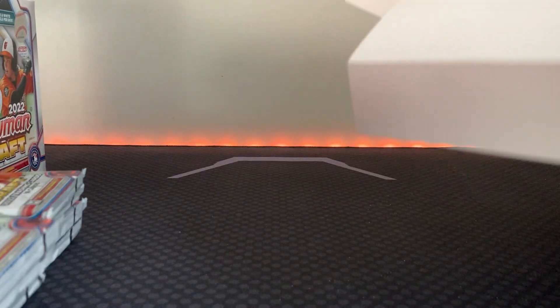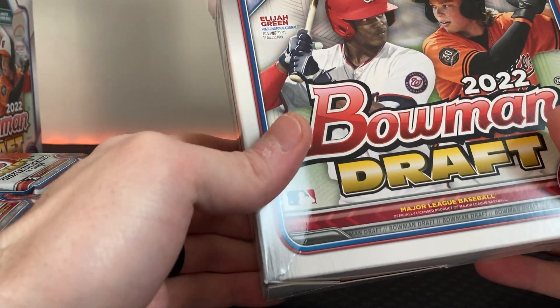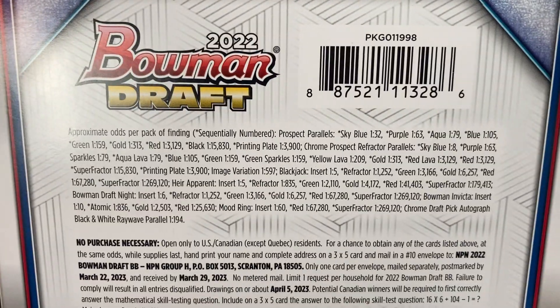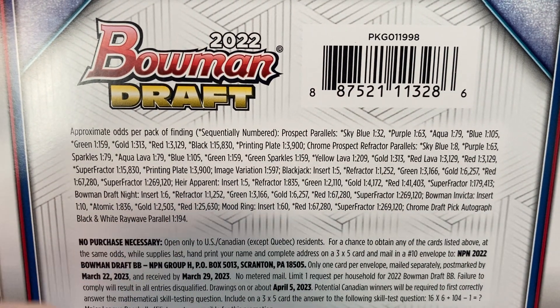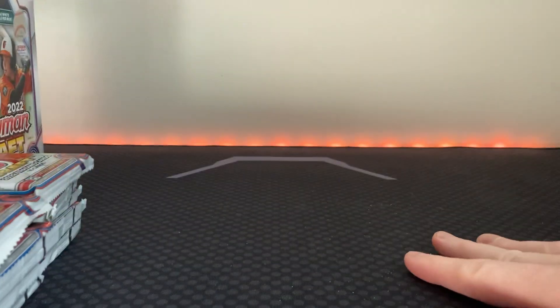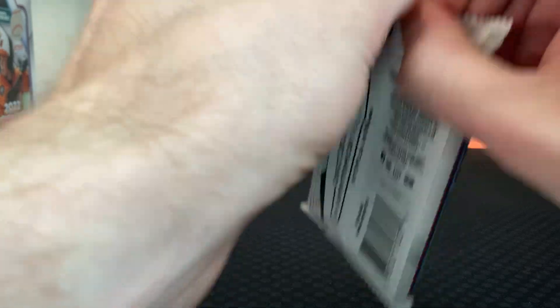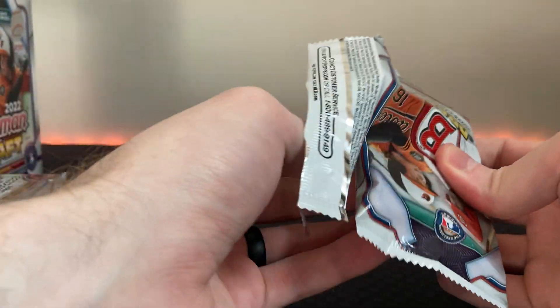On the box it says five exclusive black and white ray wave parallels per box. You can get autograph ray waves, get color out of here. All the odds are in the back if you want to pause. There's the chrome draft pick autograph black and white ray wave parallels — pretty cool. 80 bucks for the hobby lite. Other players to get out of here: Zach Meadow, Tomar Johnson, Elijah Green, Brooks Lee.